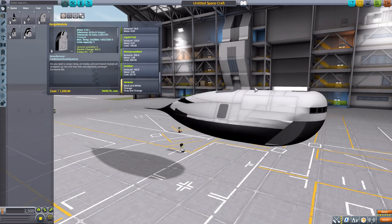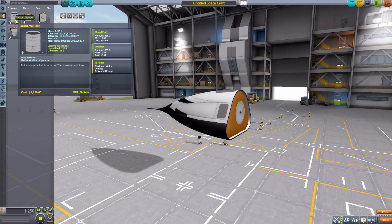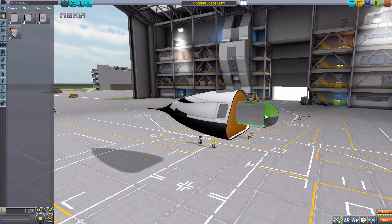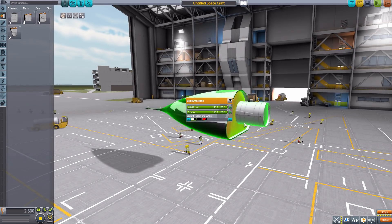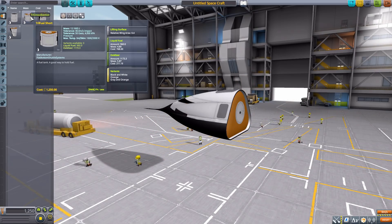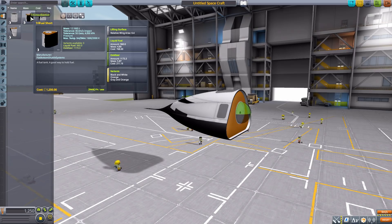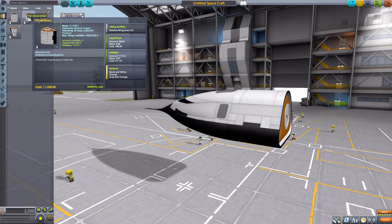Let's head down to fuel tanks where we have a couple. First, just another basic fuel tank with different color variations that goes nicely with the Bird cockpit, holding liquid fuel and oxidizer. We then have the Tri-Fuel Short, which is a short fuel tank with a lifting surface that also holds liquid fuel and oxidizer.